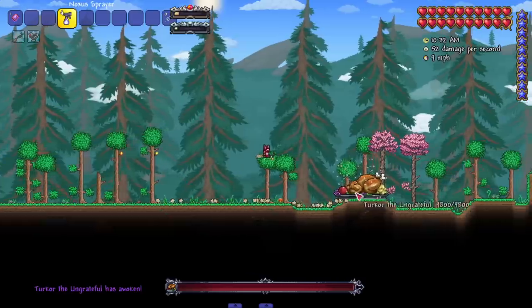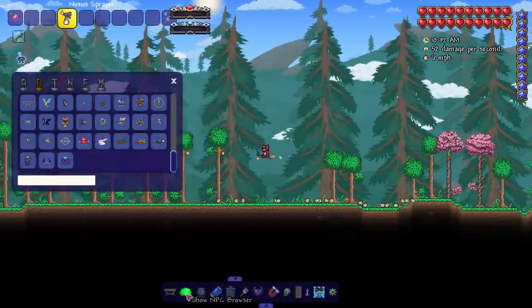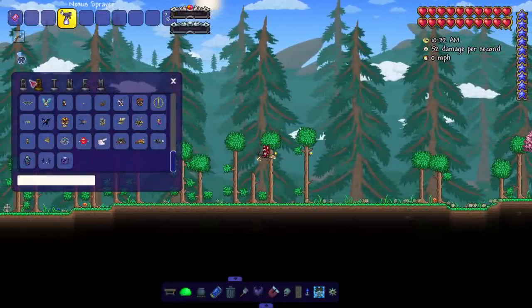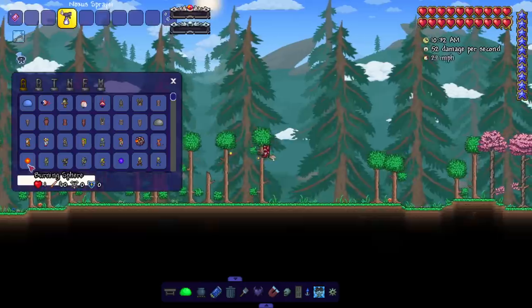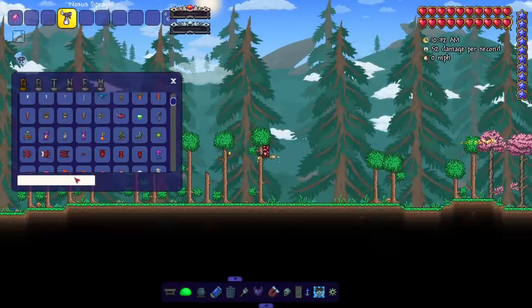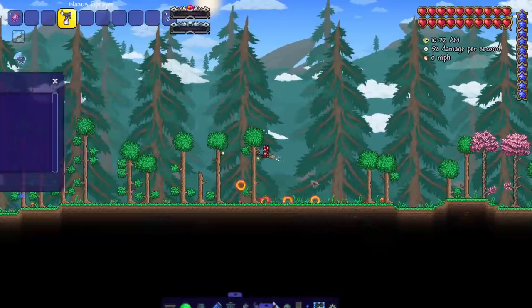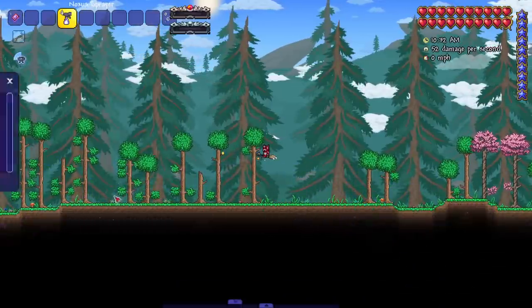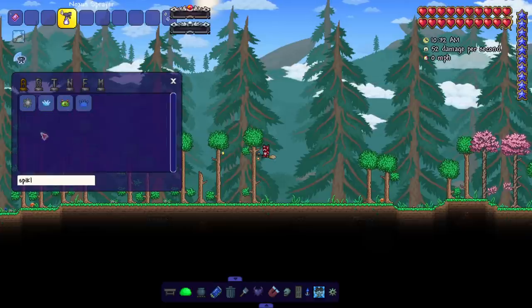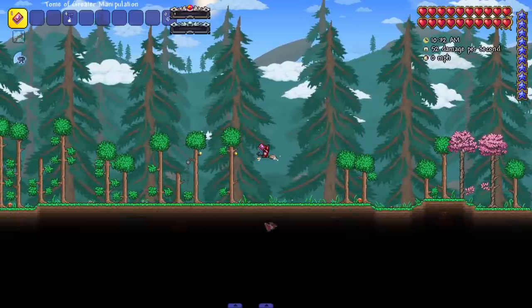What happens if I take out his head? He lives — that's very interesting. This is another way to test how OP a weapon really is: getting rid of the Blazing Wheel. If a weapon can get rid of Blazing Wheels, it's OP.